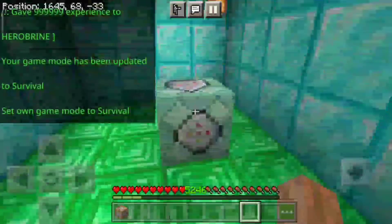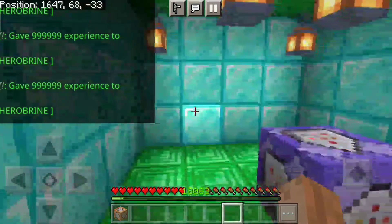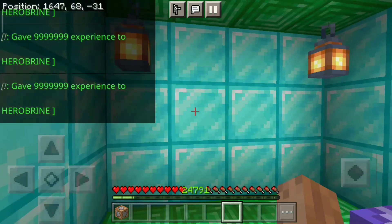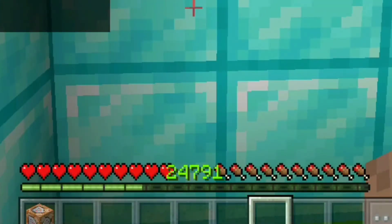Now you can see I have 5,246 XP. Then after a few minutes I have 18,000 XP. One hour later, and then a few more hours later, I have 24,791 maximum XP in my vault.